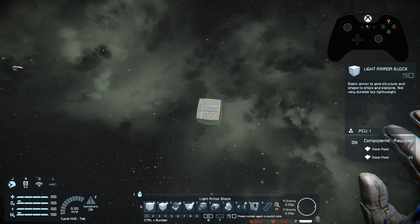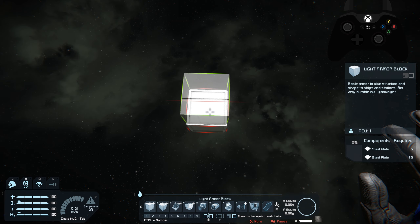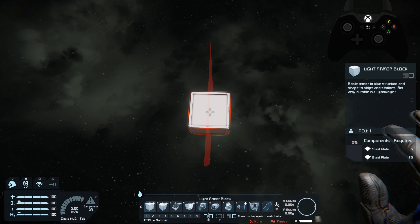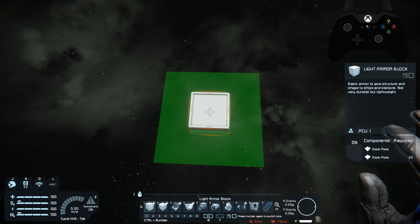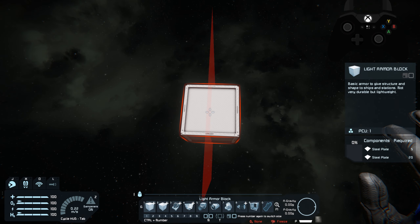Now that we're in creative mode, I'm going to show you how to build your first large grid ship. We're going to place this block here and go into symmetry mode. Since we are in creative mode, this will make things a lot easier. On PC, the way you want to do this is hit the M button, as in man, and it's going to bring up a slice through an axis of your block. You can hit M multiple times to cycle through the different axes.